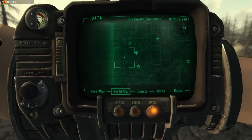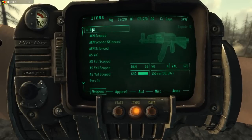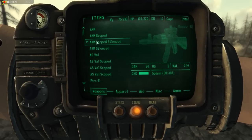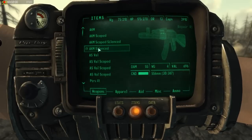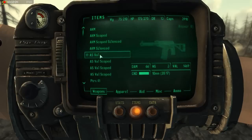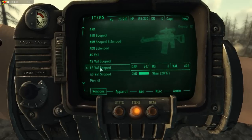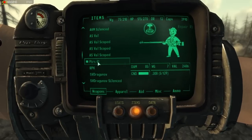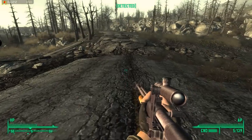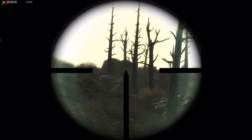You will be able to buy the Kalashnikovs: the AKM, the AKM scoped, the scoped and silenced, and the silenced one. The AS Val, which is an automatic special rifle, and the scoped version. Also the PTRS, which was retextured.